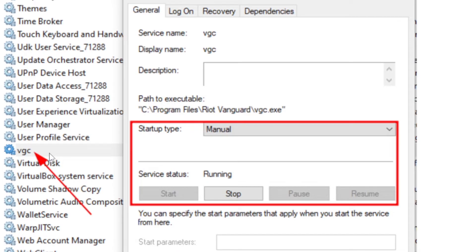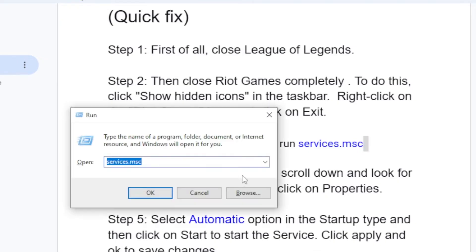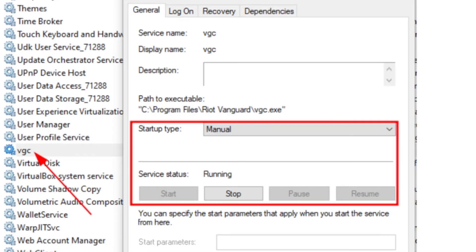In the Services window, look for VGC. You'll find VGC listed there. Now on the startup type, make sure you select Automatic.